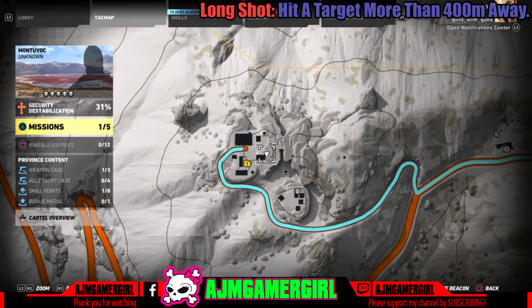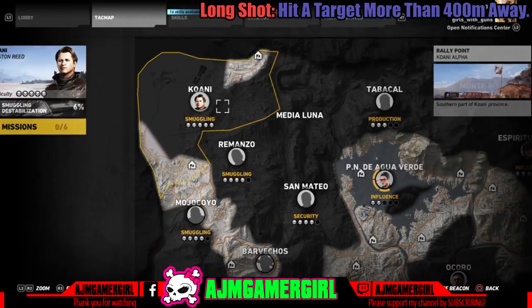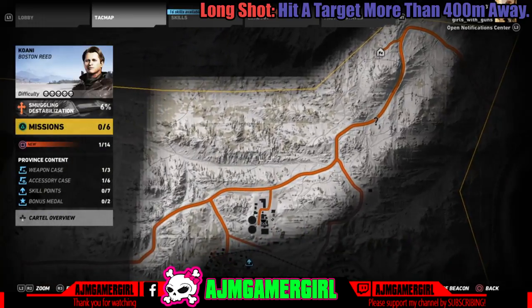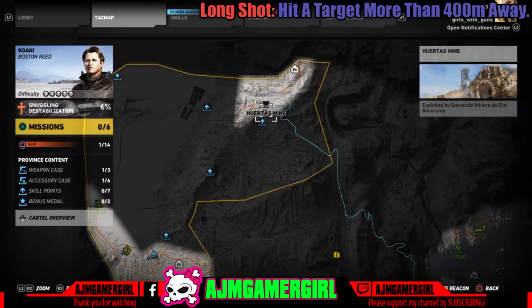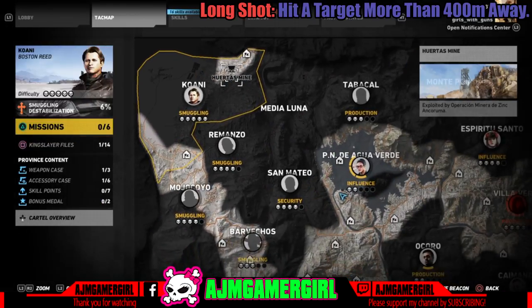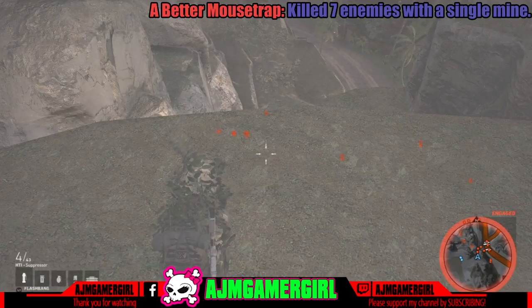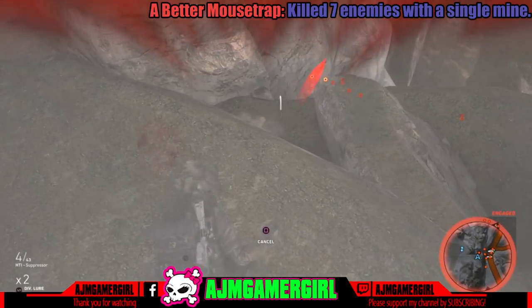The other two trophies are Better Mousetrap and Cluster Bomber. What you need to do is in your skill tree, unlock the C4 and the mines. I would suggest leveling them up to level two or so before attempting this, because you want a higher, stronger blast rate. You're also going to need flashbangs and the lure — those can just be level one. To select them, use left on your D-pad.